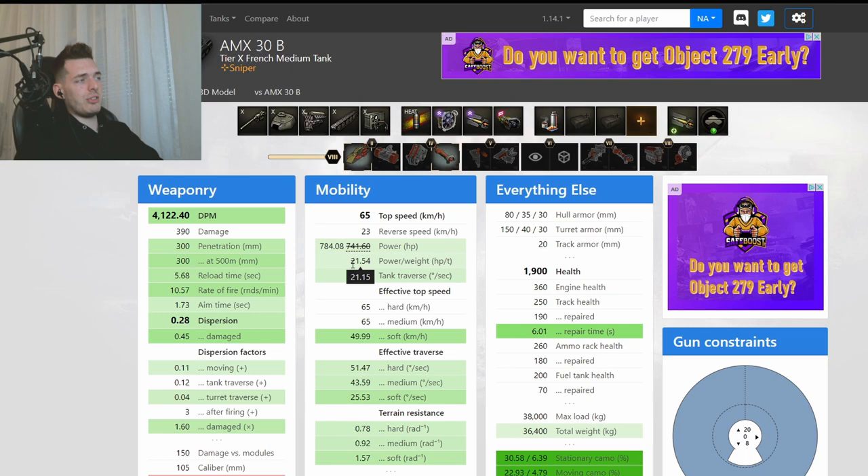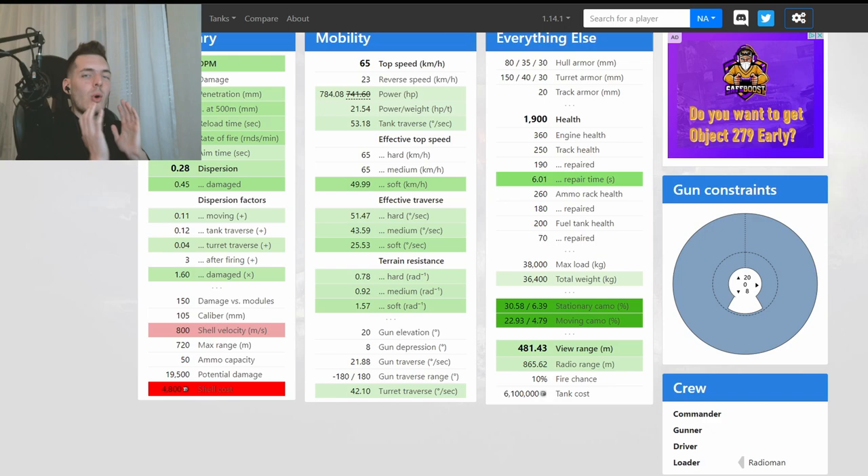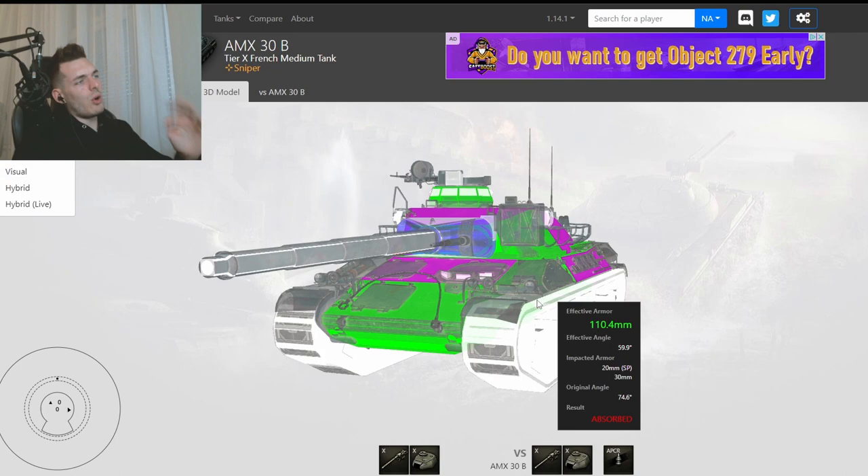65 km/h top speed — very healthy. 23 reverse speed — also very healthy. 21 power-to-weight ratio — really good. Turn resistances are brilliant. However, only 8 degrees of gun depression, and with that turret shape you're going to struggle in a lot of positions. The STB-1 does not have that problem, which is why it's the ultimate tier 10 medium tank.